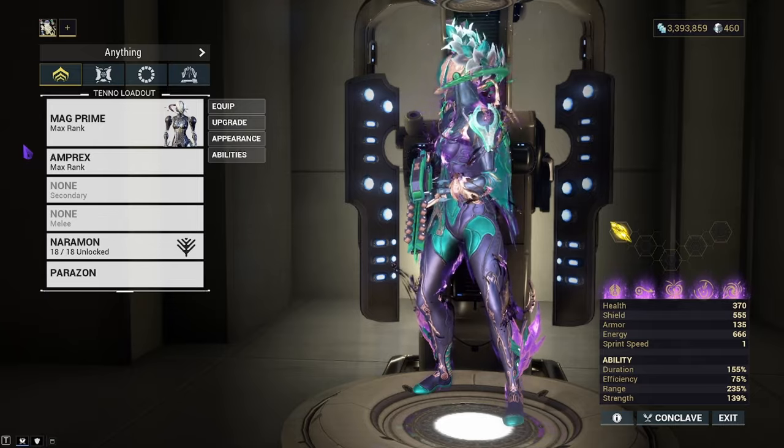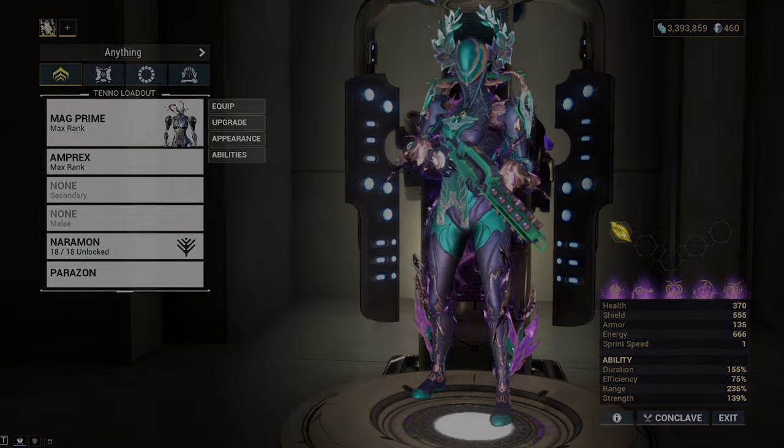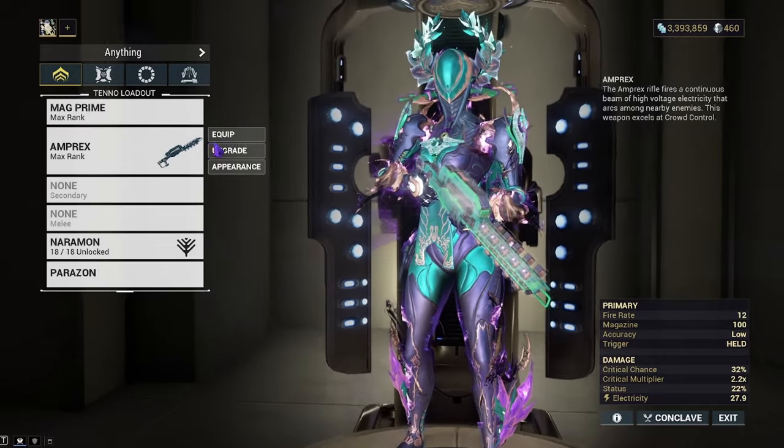With the Grineer, you're going to build corrosive, heat, radiation, etc. I'm going to show off both builds — we'll be doing two builds.